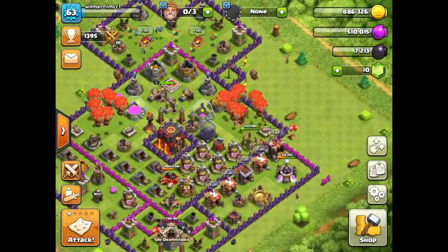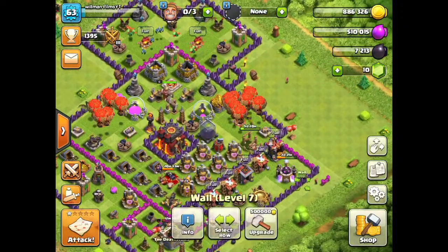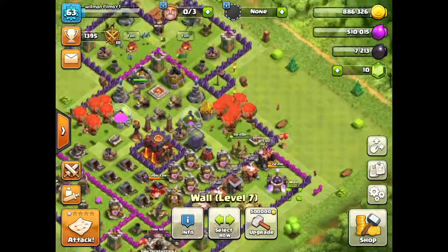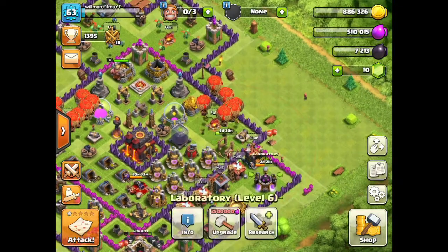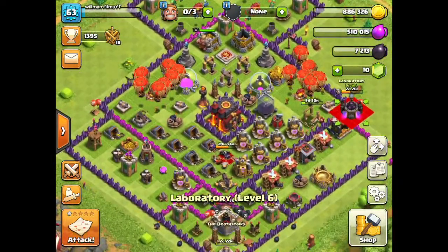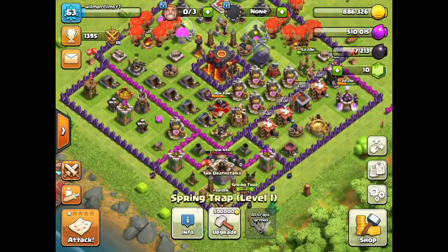We're basically trying to get all of our walls to level 7. We did a good job, at least, getting this expo recently. Level 5 wizards incoming, which is going to be pretty big. I use them a lot.